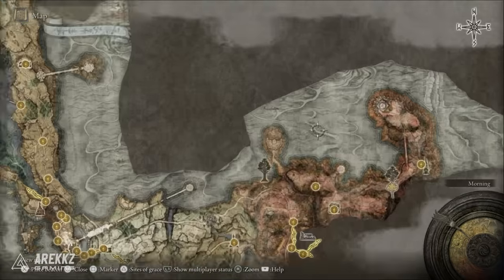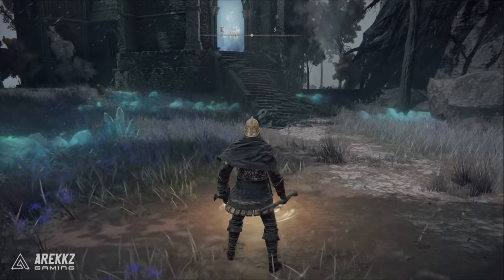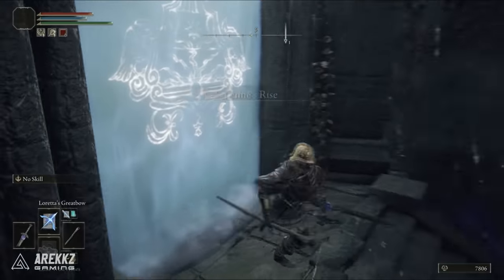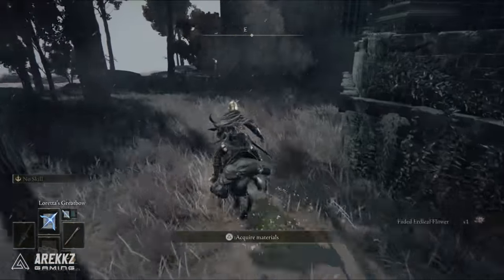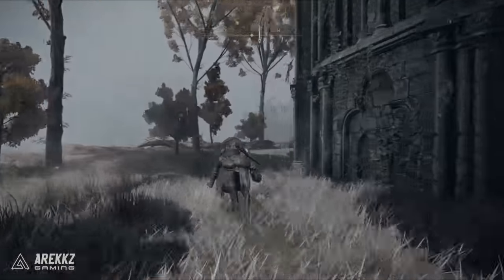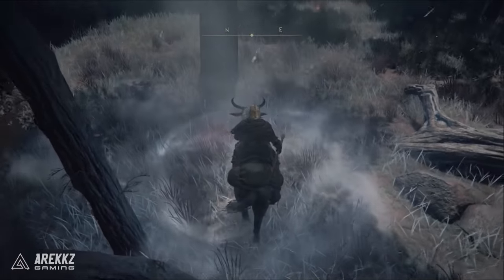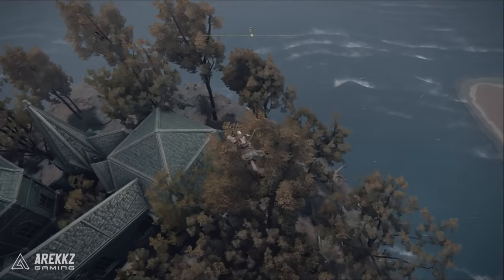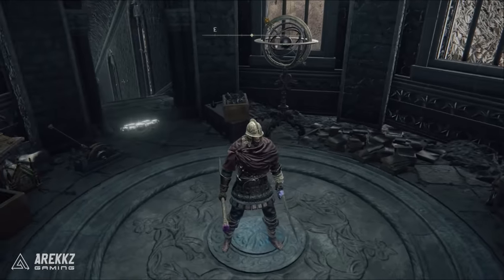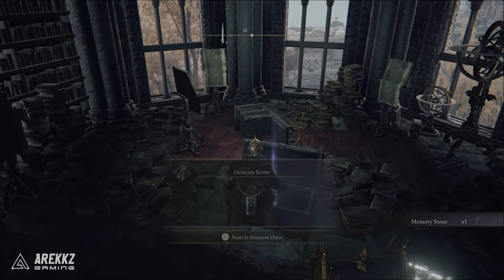For the fifth one we'll be going all the way over to Caelid, to Lenne's Rise at this location on the map. The door is unfortunately closed, but that doesn't mean we can't enter. Go around the back of the tower and use the jumping pad — but instead of using it to jump up the mountain, turn around and use it to jump up toward the roof of the building. You'll fall down onto the balcony and essentially sneak inside. Walk up to the top, take the elevator, climb the staircase, and open the chest for your memory stone.